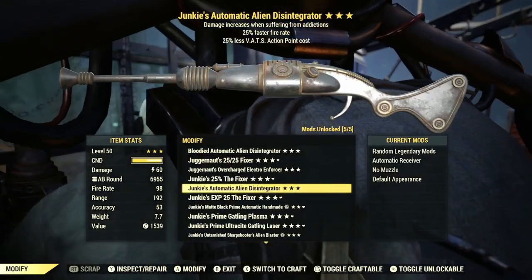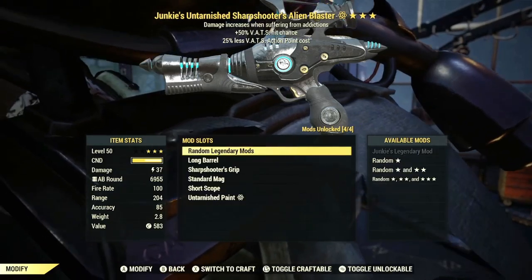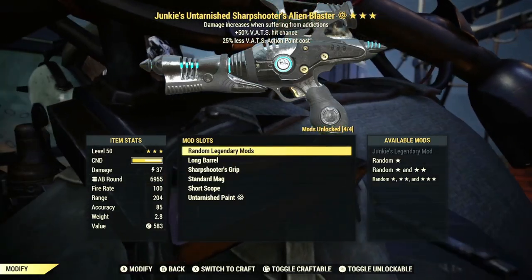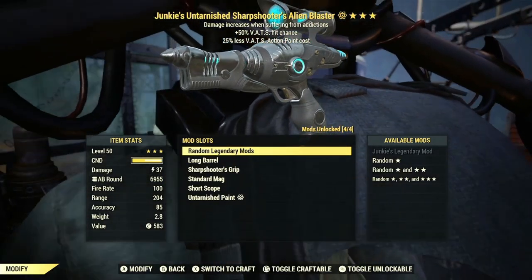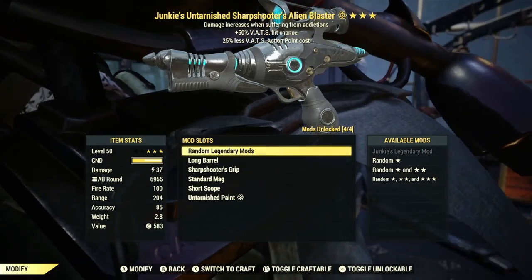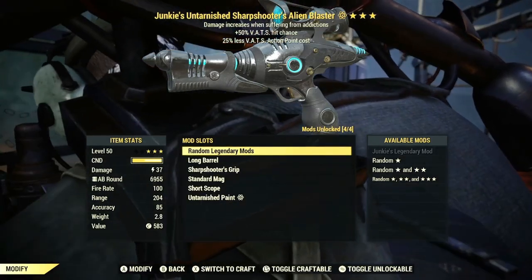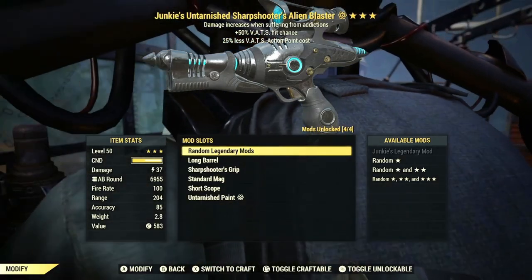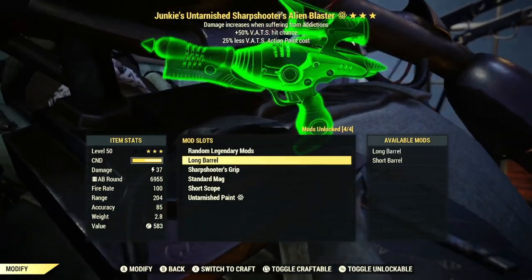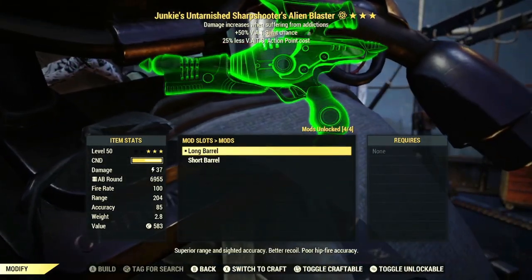Next, we're going to take a look at the Alien Blaster. The Alien Blaster has been in the game since day one — you can actually obtain one up in the Toxic Valley. I do have a video on my YouTube covering its location, though it's a bit outdated. For modifications, you can get the Long Barrel or the Standard Short Barrel.